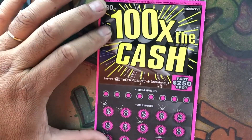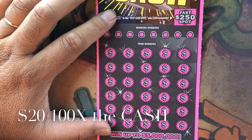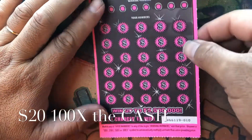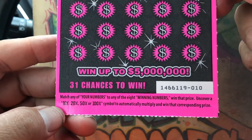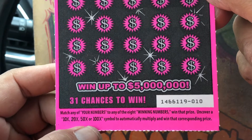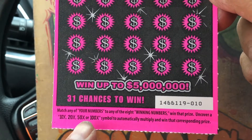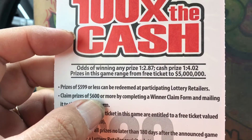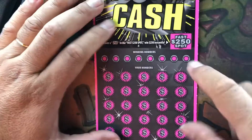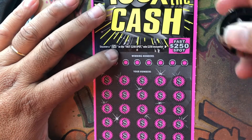Alright, my favorite ticket — $20 hundred times the cash. They took away the 50 times the cash so hopefully it comes back, but I got ticket number 10. Match our numbers to the win numbers — looking for a 10x, 20x, 50x, or that 100x symbol to automatically multiply and win the corresponding prize. Overall odds of winning any prize are 1 in 82.87. There's also a fast spot looking for 250 to win $250 instantly.